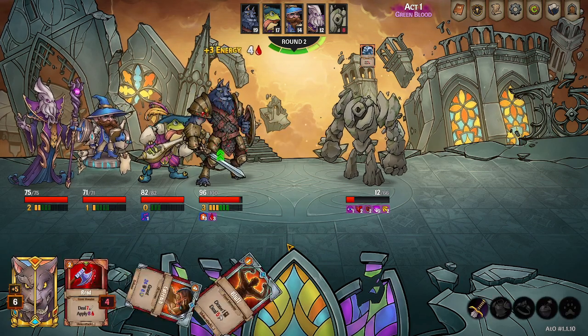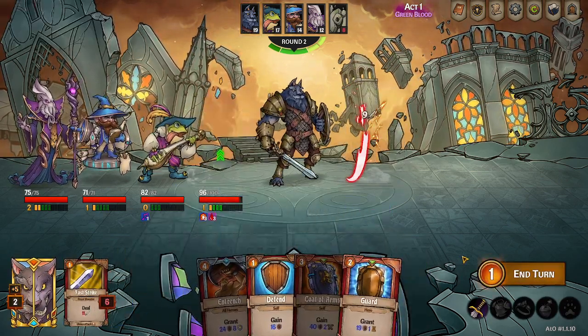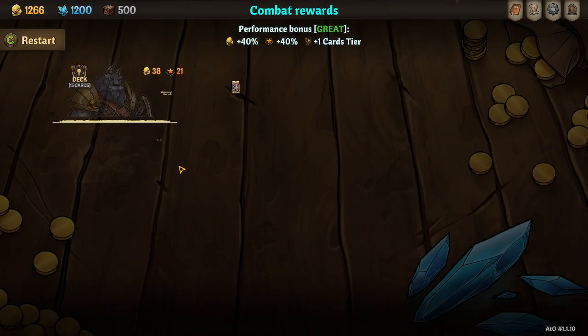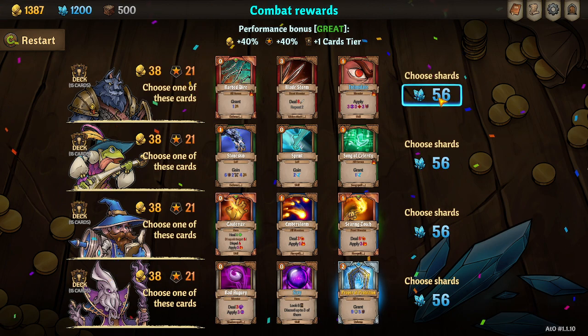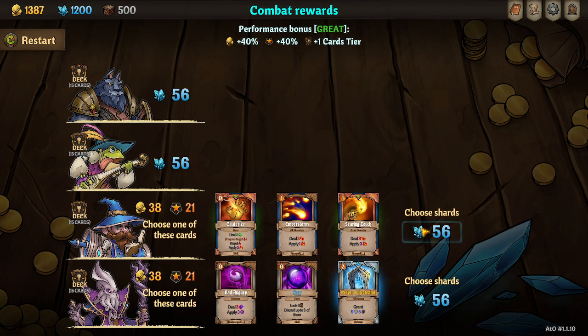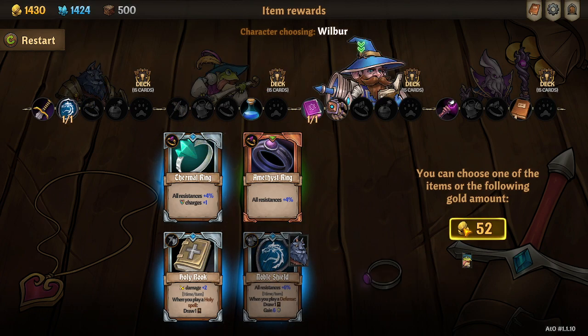It's a stone wall and we'll kill it. Magnus is missing 4 HP but he'll get that back. All right, that intimidate is actually kind of nice but we'll pass on it. All right, keep our deck small — go noble shield, then pass, pass, pass.